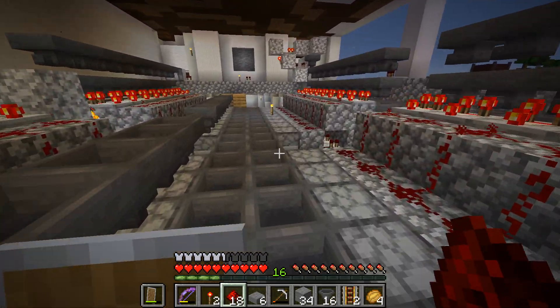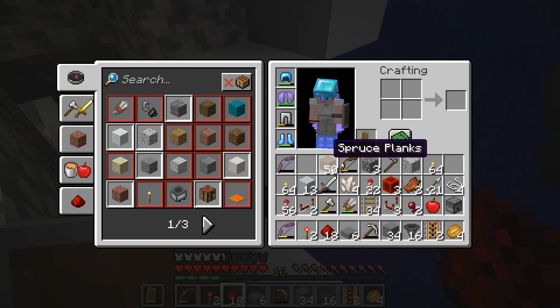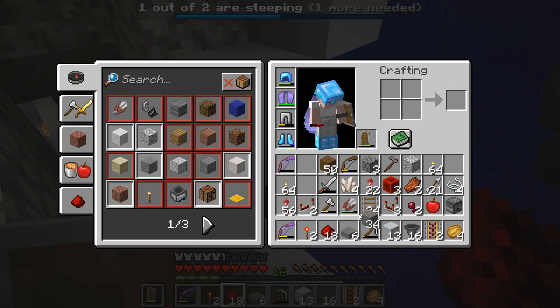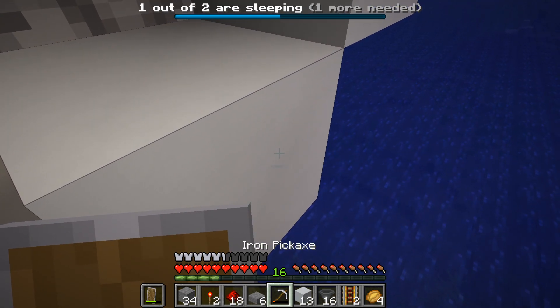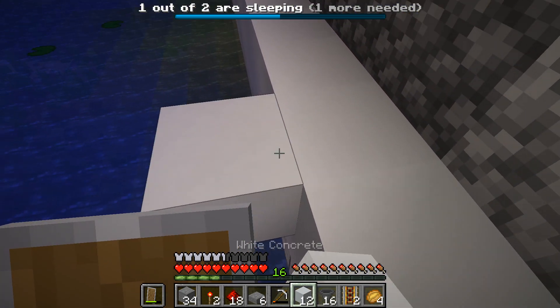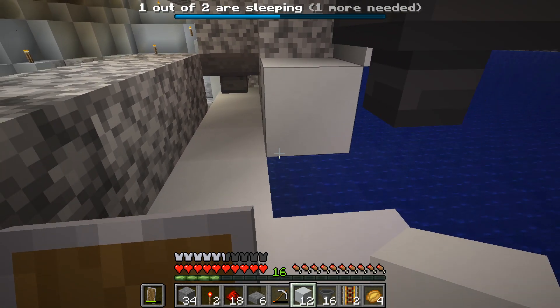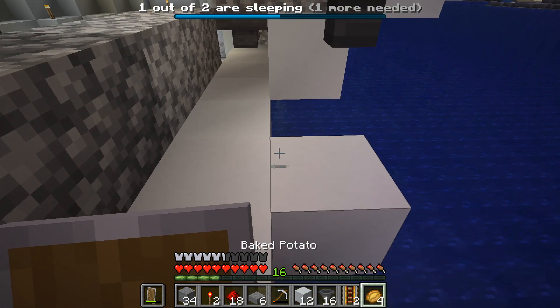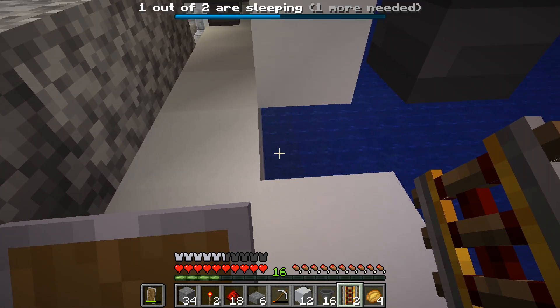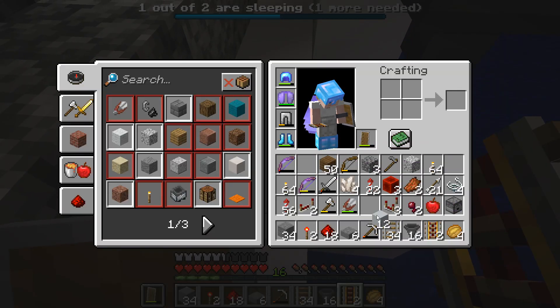There wasn't enough gray over there — I need more gray dye, more gray wool. We need like six more stacks of gray wool. Come on patrons, get your shit together. You got all this free wool and now it's not even what we need. It's pretty obnoxious really that they would do this.